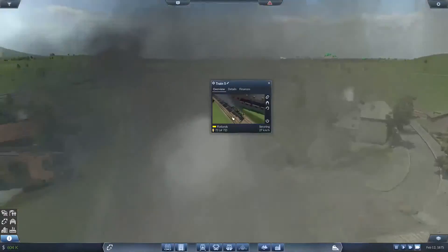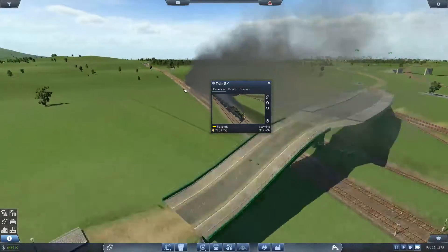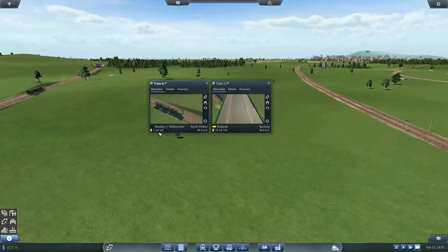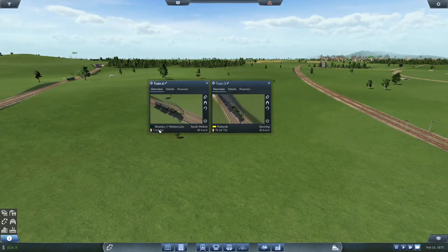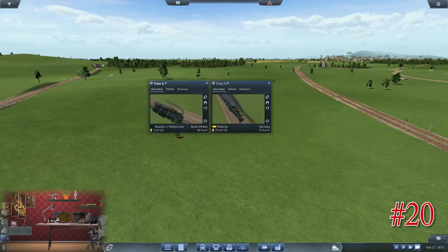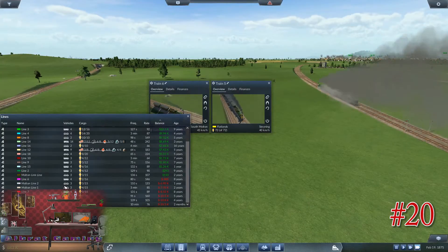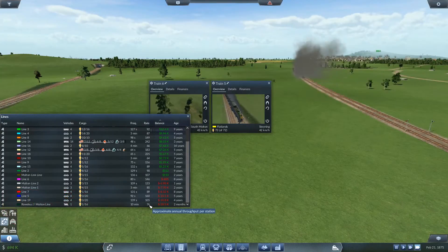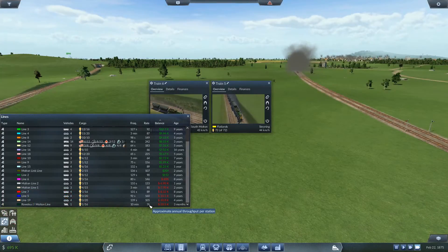Why do I click on the people? There's the train, and there's the other train - come on, click it. Oh, we've got one passenger on the Rousley-Moulton line now. There is actually some demand on there, I'll have a look at the details. The Rousley-Moulton line's losing money but it's got 76 possible annual throughput for the station.